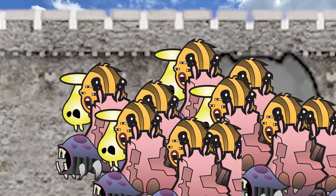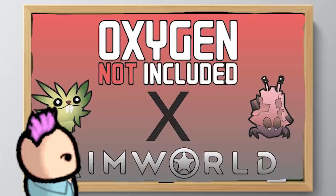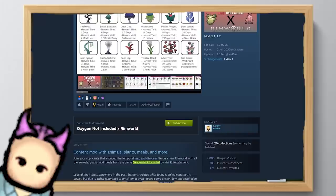I wonder if there's any good loot. Glad I managed to escape that stampede. I bet you're wondering what those weird animals were. According to my scientific advisor, they're part of the Oxygen Not Included mod, or ONI for short.